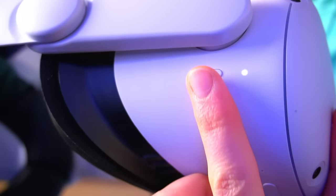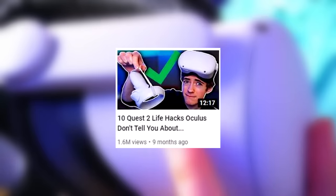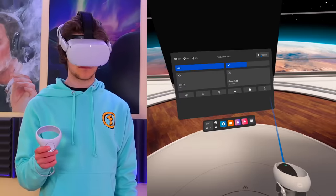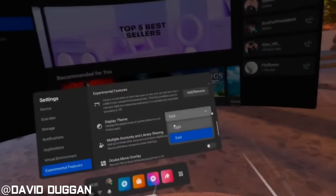Life hack number eight: holding the side button long enough shuts off the headset. A surprising number of users had no idea this feature existed. Life hack number nine: you can change your menu color from the default dark mode to light mode. Go to Settings, Experimental Features, scroll down to Display and Theme, and change it from dark to light.